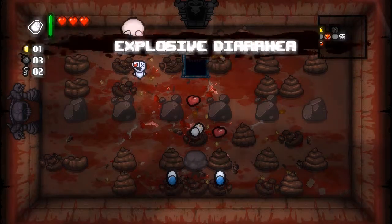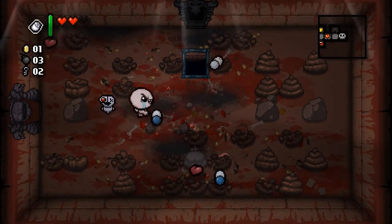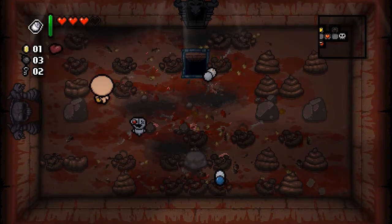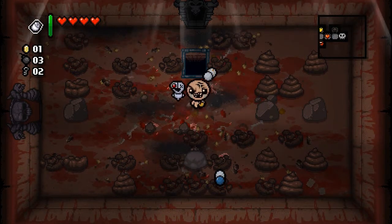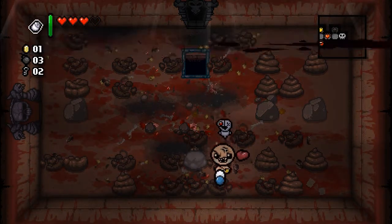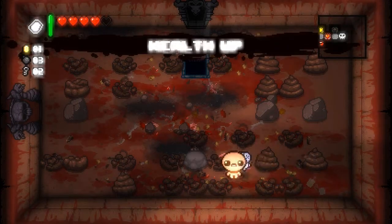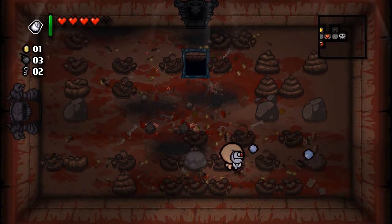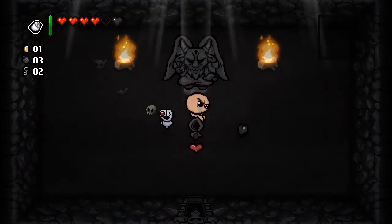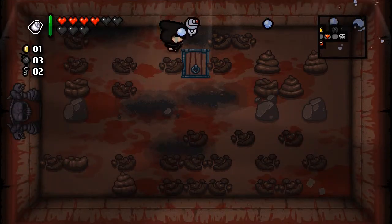What does that do - explosive diarrhea, holy crap. Paid attention too late - health up, not bad. We'll take hematomiesis and health up too. Then we're going to go into this Devil Room and see what we get - some sort of ceremonial robes, sin up. I wish I knew what that did.